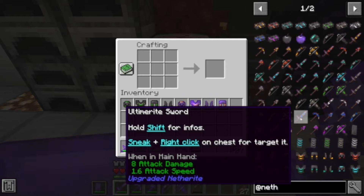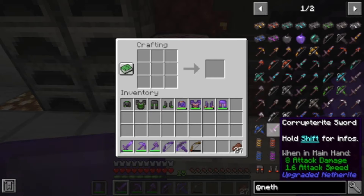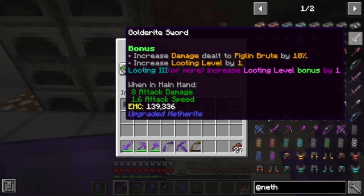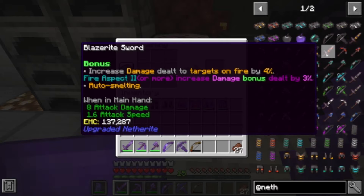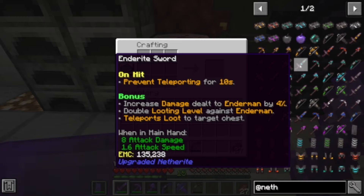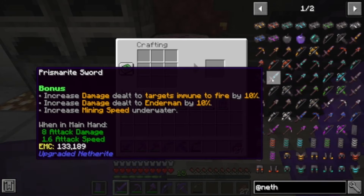I cannot make ultimate-right unless we take out a wither skeleton and a wither boss, so I won't be able to make that one. I also don't know if I'm going to be able to make wither-right armor. If you want to see a part two where we take on a wither boss and get ultimate armor and corrupted-right, let me know in the comments. We also can't get corrupted-right until we beat the ender dragon — we need dragon's breath to make that. Blazer-right increases damage dealt to targets on fire; ender-right prevents teleporting for 10 seconds and increases damage to endermen.